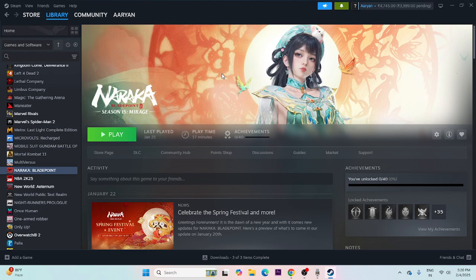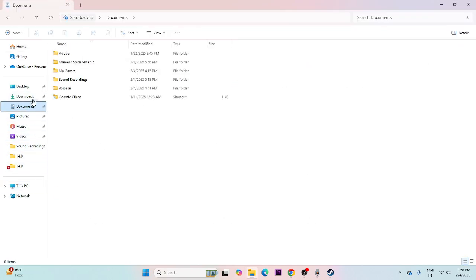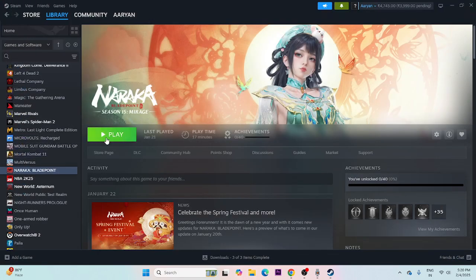Next, we need to delete the saved game files. Go to File Explorer > This PC > Documents > My Games. You'll find the Naraka Bladepoint folder there where the game saves your progress. Delete that folder — keep in mind you will lose all your progression — then launch the game again.